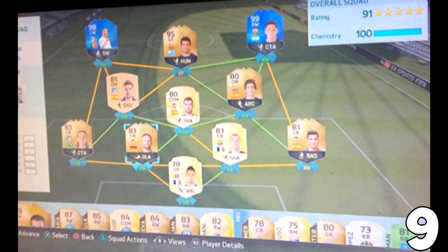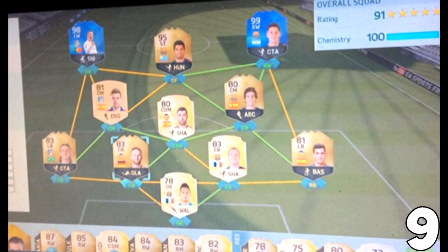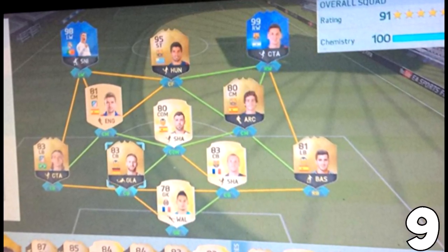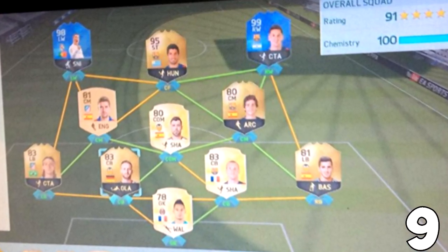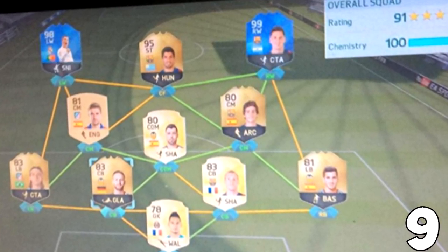Now to the next one, guys, and another incredible draft here with a different formation. I do like these different formations. This one, though, I think is actually a glitch draft. We've actually figured out the stats you need to get at least a 190 or even 191 FUT draft on FIFA, and apparently that one right there should be like 187. So not sure why EA managed to glitch that draft.